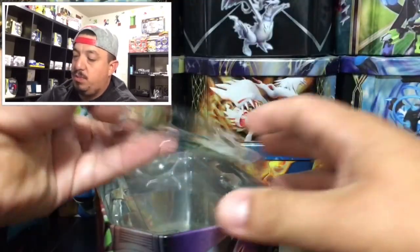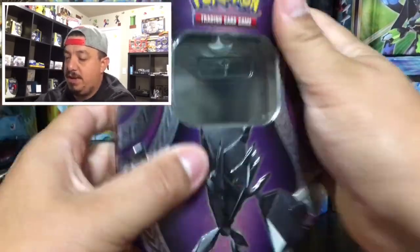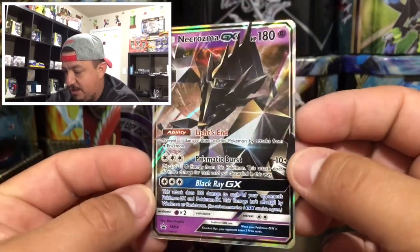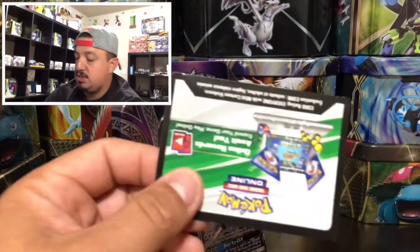Let's check out this cool promo. We can leave the tin right here in the background. Here it is - that is an Alakazam GX right there, number SM58. It's a very very nice looking promo card right there. We're gonna leave that one right there next to the tin.